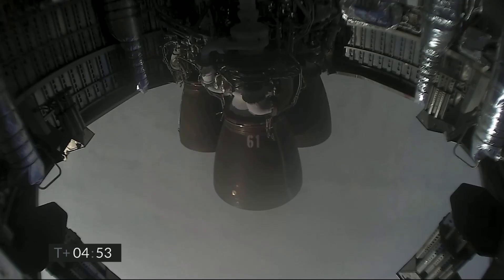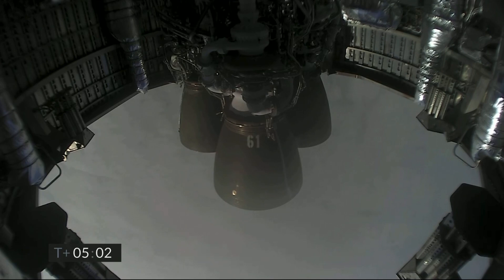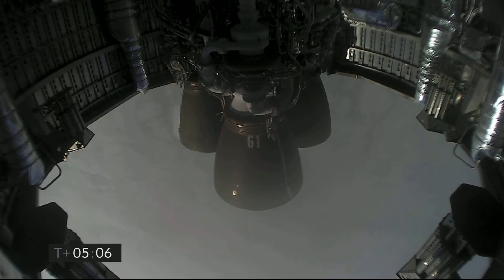As we get ready for landing, we will light three Raptor engines and flip the vehicle from horizontal to vertical. If things look good, we will shut down one Raptor engine and then possibly a second, and land on a single engine in the landing zone. Five minutes into flight, Starship continuing to descend, coming up on three kilometers altitude.